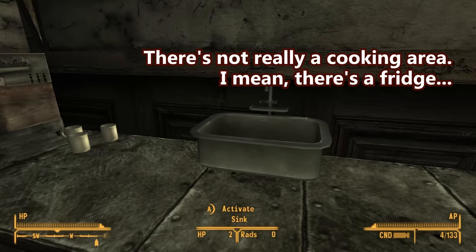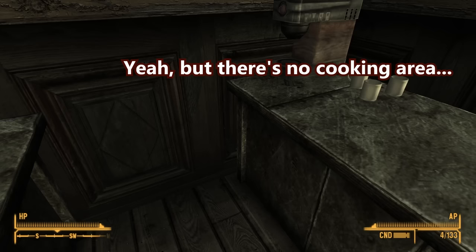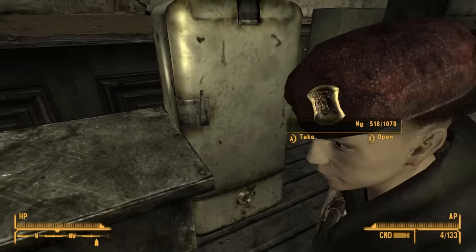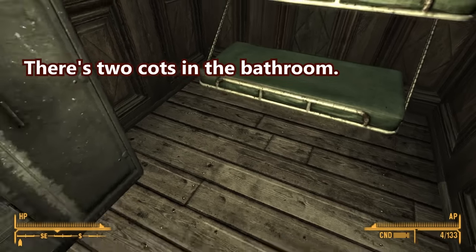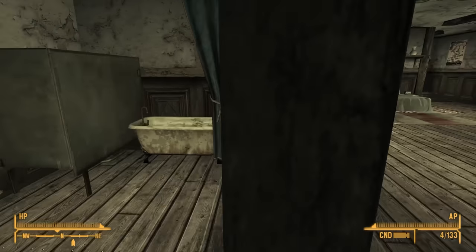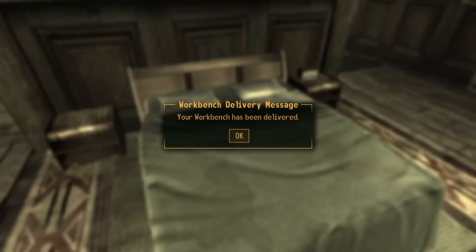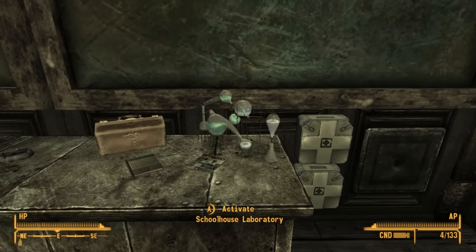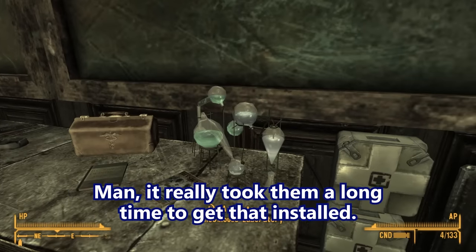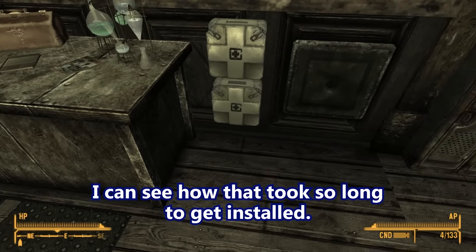There's not really a cooking area. I mean, there's a fridge. No, see there's a cooking area — they just slapped the sink on top of the counter. Yeah, but there's no cooking area. It's fine, I got a microwave. There are two cots in the bathroom! That's strange, but alright. The oven has been delivered! The workbench has been delivered! The alarm has been delivered! The healing station has been delivered! Oh, there it is — there's a lab! It really took them a long time to get that installed.